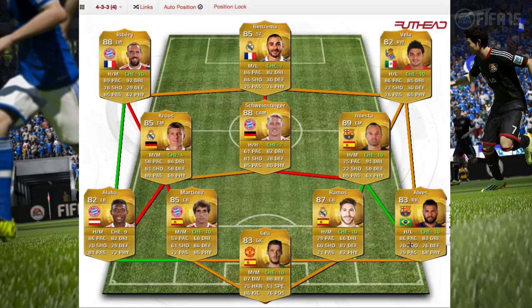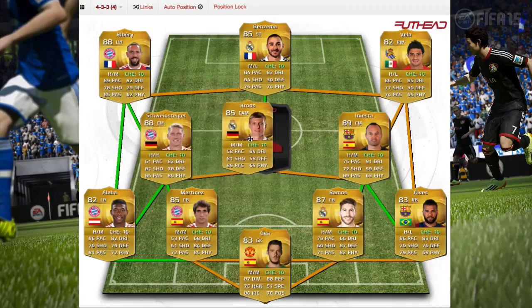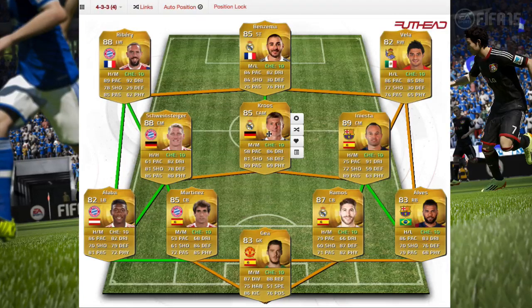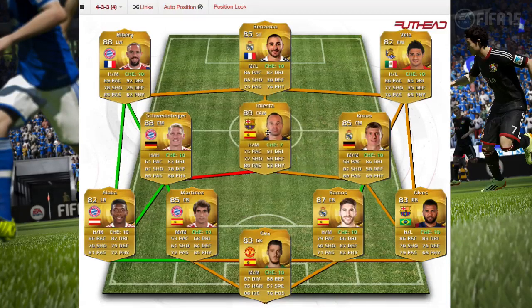With loyalty and everything the chemistry hits 97. Toni Kroos is a good player, but Schweinsteiger might suit the center attack midfield spot better. You could switch those two if you have the loyalty sorted.